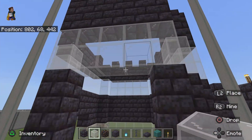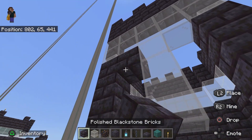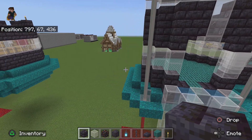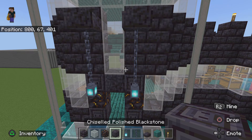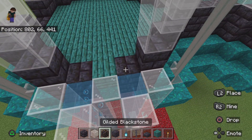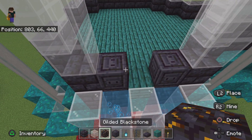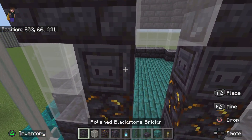On this middle one, we want to come down three with our glass. Then fill those in with the blackstone stair we were just using. We want to do three — sorry. Then here, we want to do two chiseled polished blackstone, then gilded blackstone on top, then two polished blackstone again.